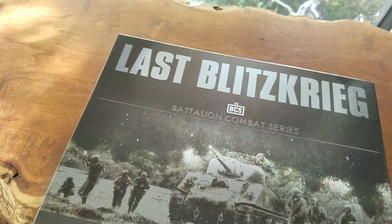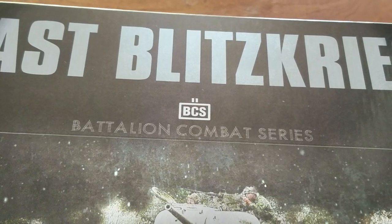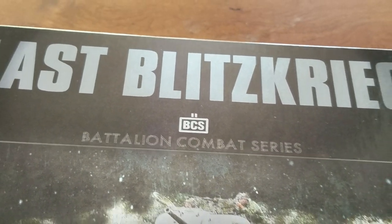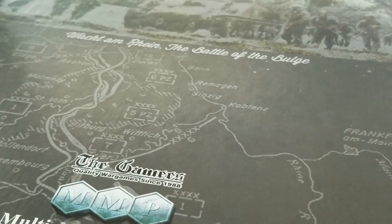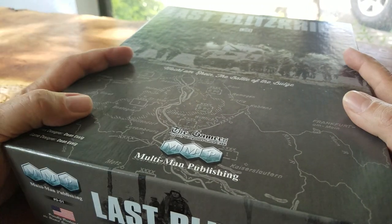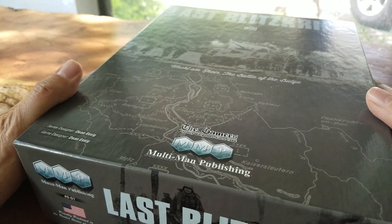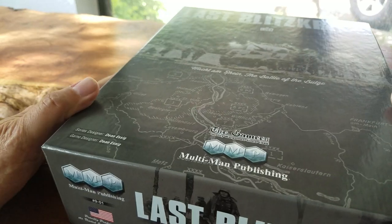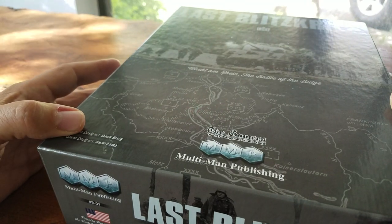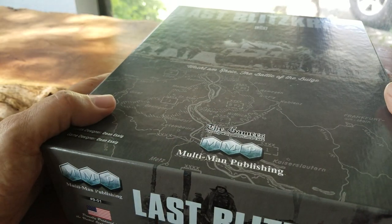As I mentioned in the first video, I love this little icon — the military symbol with the BCS logo inside with the battalion formation. It looks pretty awesome. I don't like the eight different fonts on the cover; that's design gone a little crazy. But everything from Dean Essig's title to the Multi-Man format — it's lots of stuff, great artwork. I love the pictures here.